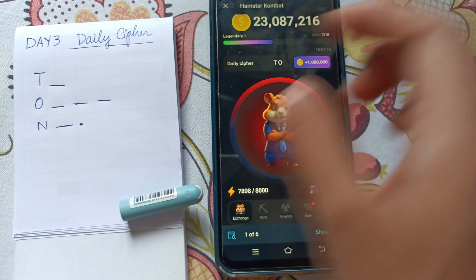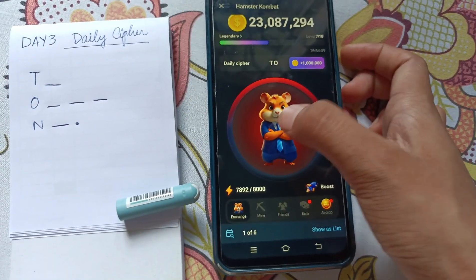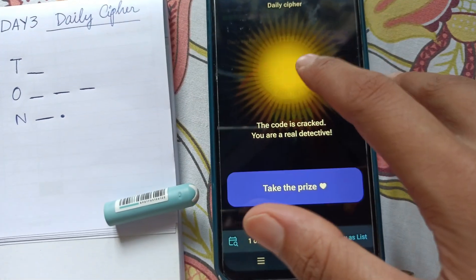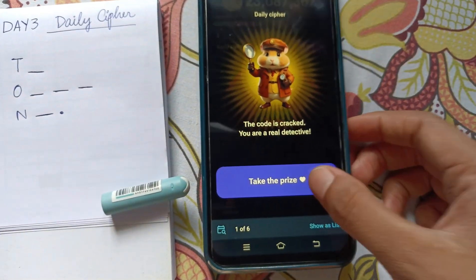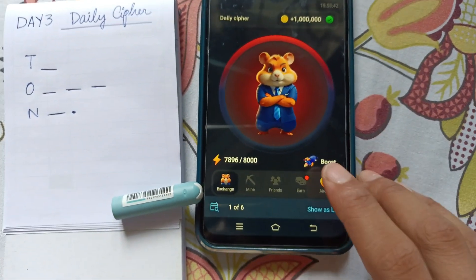For N, you need to press for some time, release, and then tap a dot — that's the letter N. And that's how you can claim the prize. There's a new update as well.